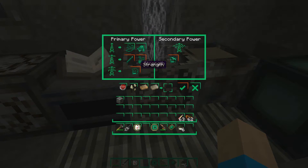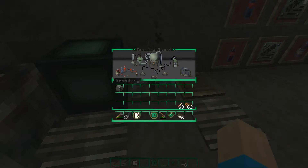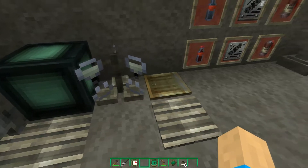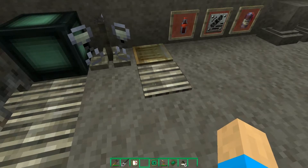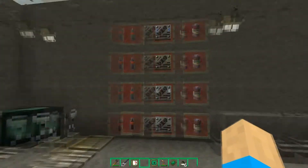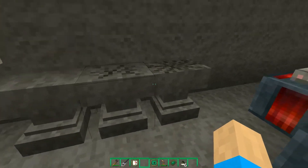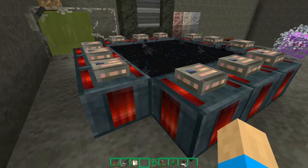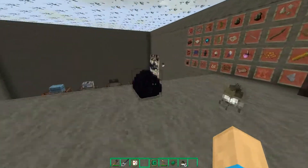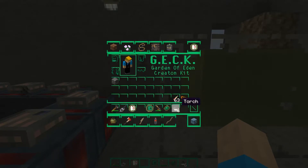Each enchantment has its own custom icon - very cool. Here we have the beacon block, the cauldron, command block, brewing stand - I like this a lot. The gold pressure plate, iron pressure plate, the music discs, the potions both throwable and non-throwable, the anvil, the slightly damaged anvil, the heavily damaged anvil, and the end portal.